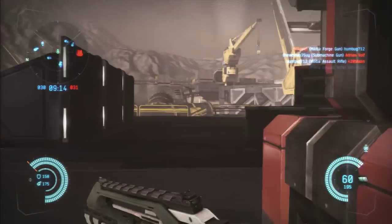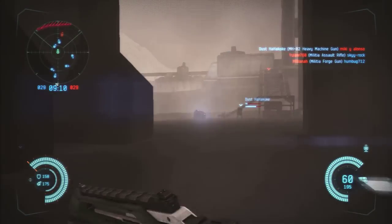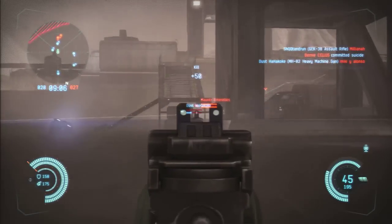The bad thing about this gun is that the CPU is actually 47.7, while the Militia is 30, and the PG is 6, while the Militia is 5.